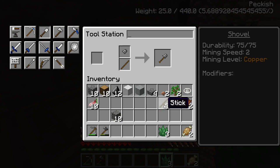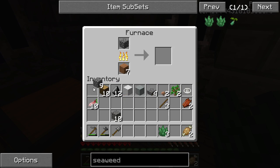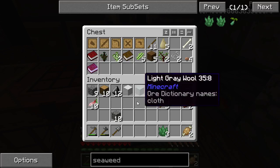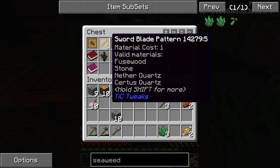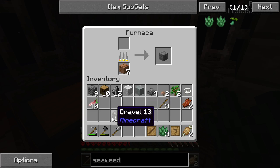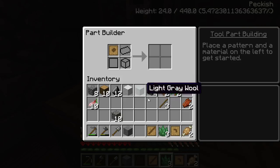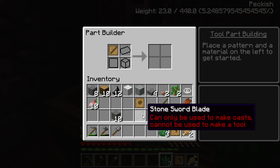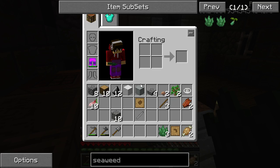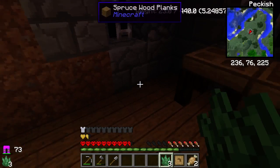I'll just cook one of these so that I can make a sword blade pattern - stone sword. I need two of them, not one, so let's make that right now in the part builder. Stone sword - oh no, it says can only be used to make casts, cannot be used. Darn it, we don't have a weapon.